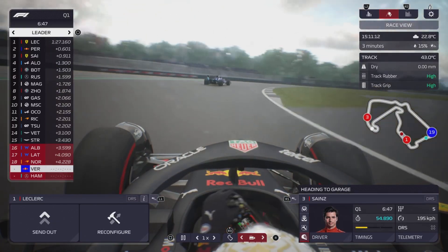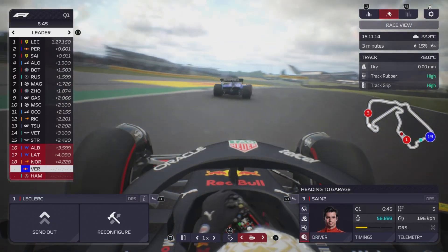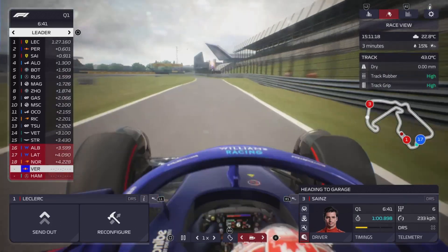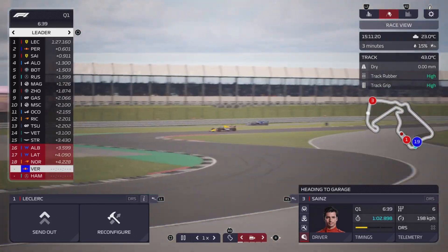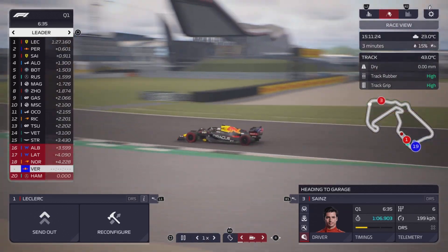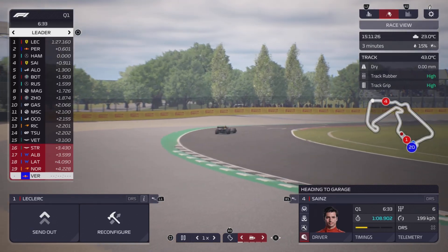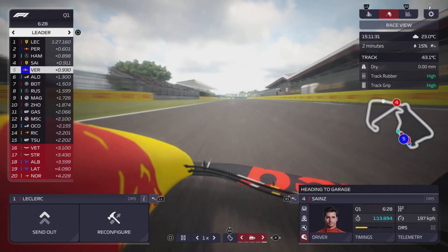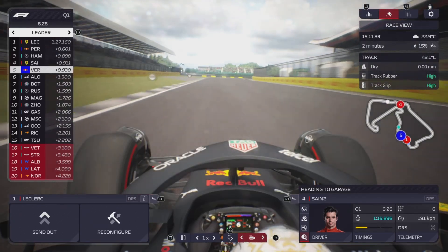Going on board with Max Verstappen who still hasn't set a lap yet - he has a Williams in front with Nicolas Latifi. I wonder if that's going to compromise Max's lap. What is his lap going to be then? Hamilton goes third fastest. Max Verstappen only fifth fastest - he did get held up by Latifi there.